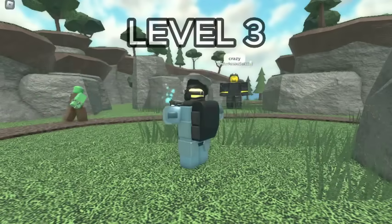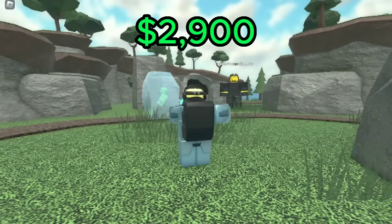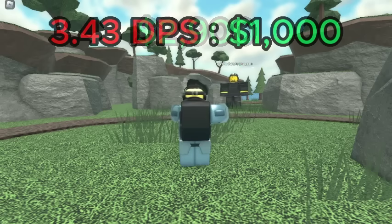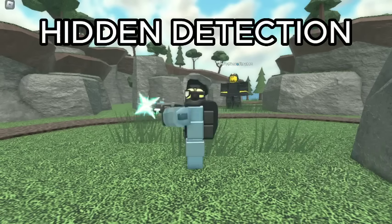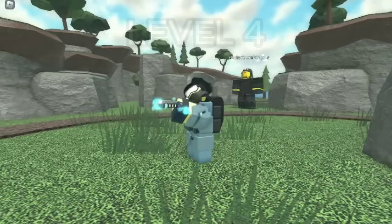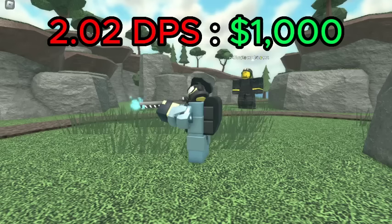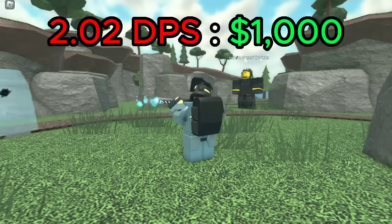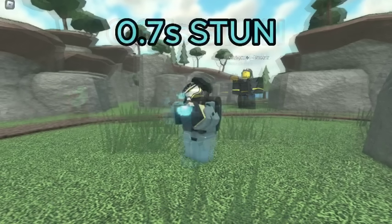For the Frost Blaster, the best value is level 3, with a DPS of 9.95 for a total of 2,900 cash, giving it a DPS cost ratio of 3.43 DPS per 1K spent. This level also has hidden detection and lowers defenses by 5%. However, if you're looking for support, then level 4 is better despite having a DPS cost ratio of 2.02 DPS per 1K spent, as it stuns enemies for 0.7 seconds — twice as long as level 3 — making it much better at stalling.